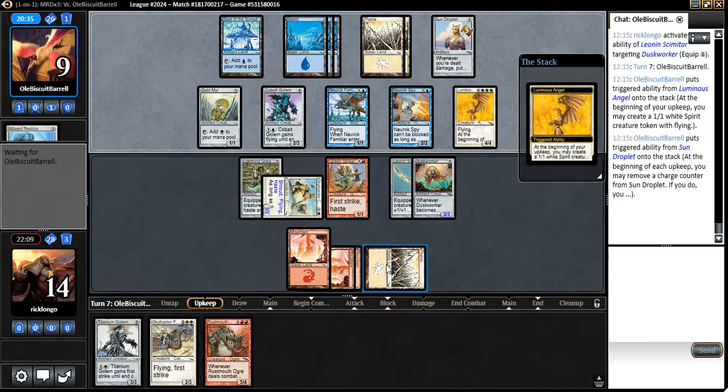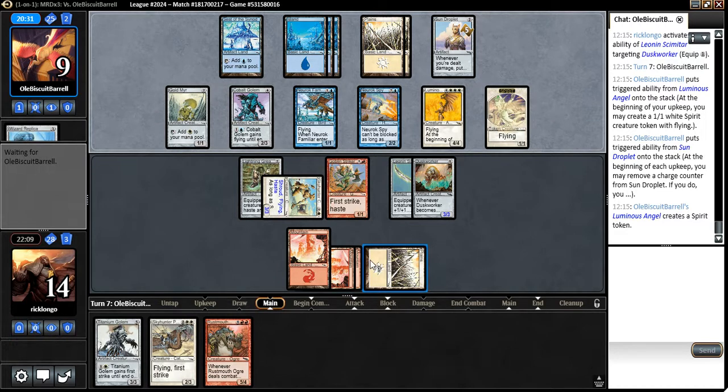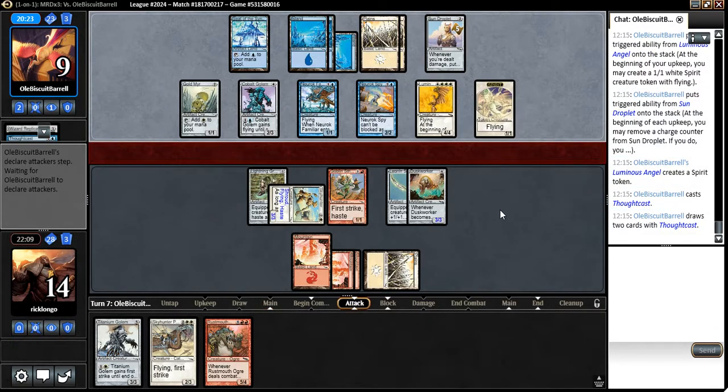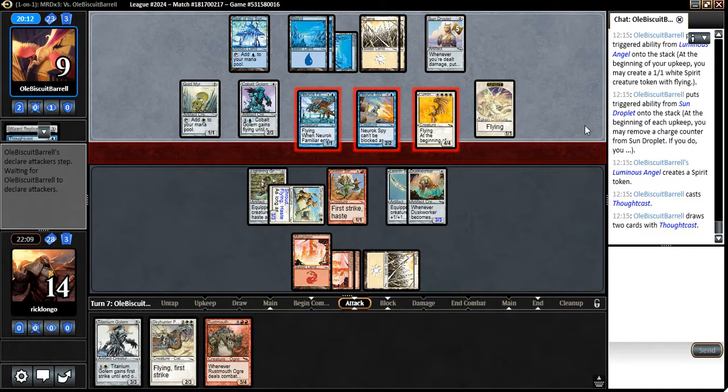I guess I had a very nice start, but I didn't draw lands. If I had played the Skyhunter Patrol early on, that would have been quite good for me. He used Thoughtcast. He's being very conservative with his attacks — if I were him, I would be attacking with pretty much my whole team.